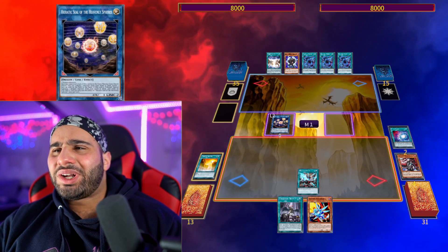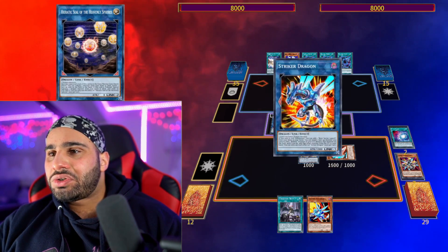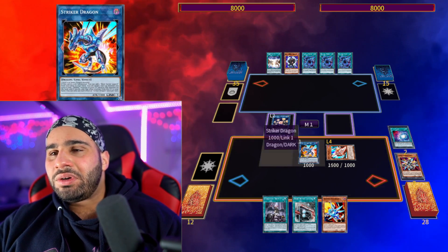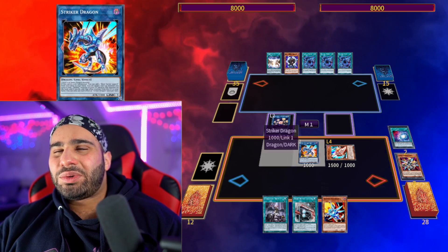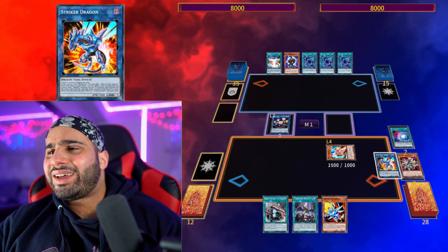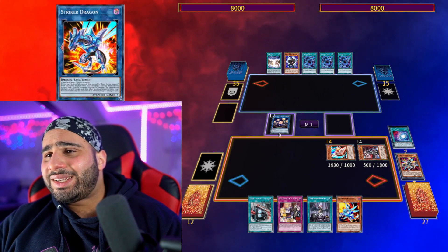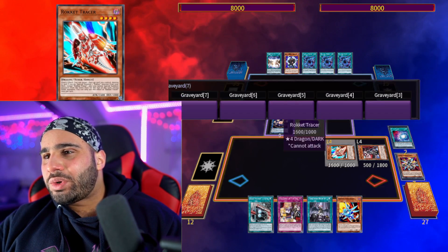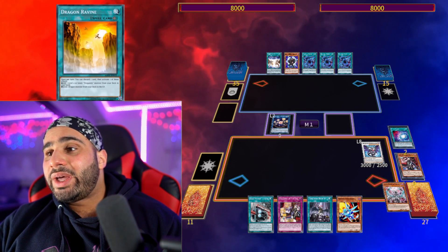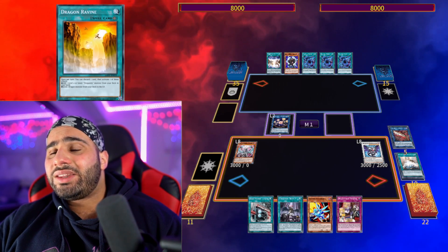If you get Nibiru, Hieratic Seal triggers and you summon a Dragon monster from deck, so you don't really lose to Nibiru at all. Quick Launch summons Rocket Tracer from deck, then pop Dragon's Ravine, summon Rocket Recharger, and make Striker Dragon. Search Boot Sector Launch — we want to use it a bit later so the pop-and-recycle of Rocket Recharger is really sick. Remember when Ravine sent Chamber Dragonmaid? We revive it back right now, then search Tidying. We either make Borreload Savage Dragon with one negate or go for Chaos Ruler Demonic Dragon. First mill gets Levineer — that's a good card to have in the graveyard.